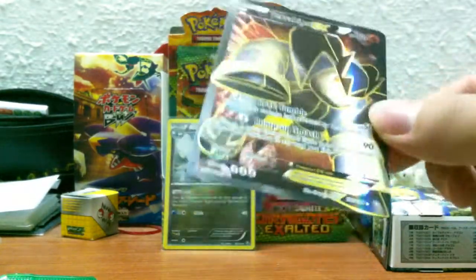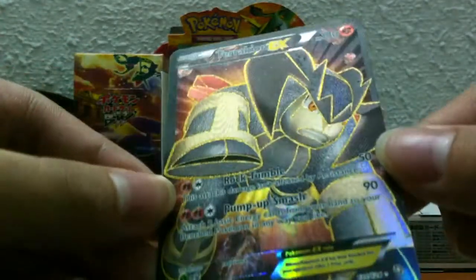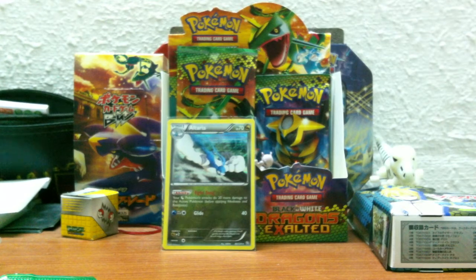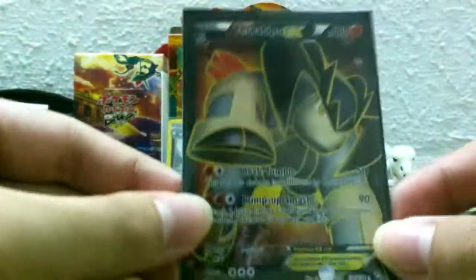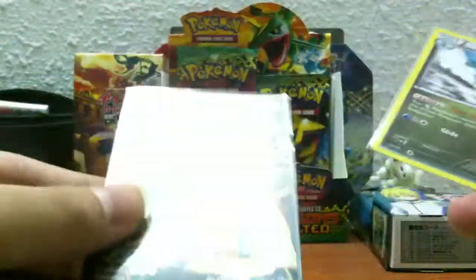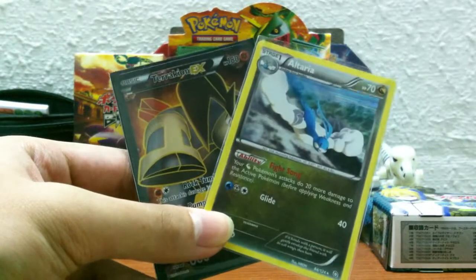Wow, that's very nice! Look at that texture — so nice! I'm really surprised with this pull. I have to get a sleeve for it right away. Not expecting this — Terrakion EX full art! So I got a Holo Altaria and an EX full art Terrakion, so I'm definitely buying this blister pack again. I hope I'll repeat the same great pulls. Thank you guys for watching me open this blister pack — stay tuned for my next video, and see you guys next time! Bye!